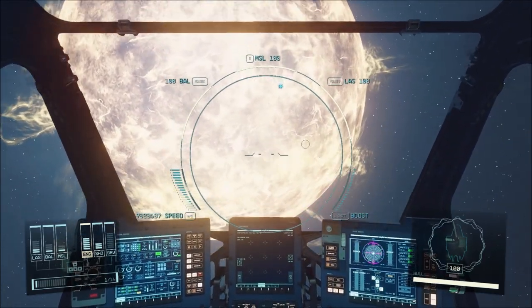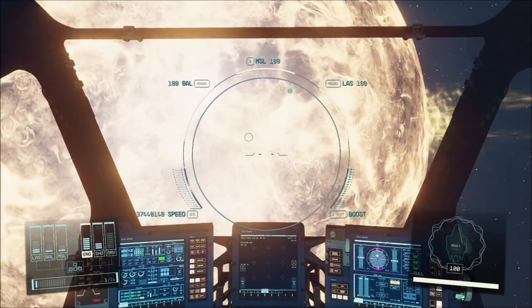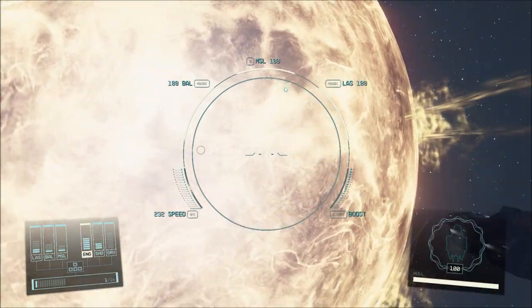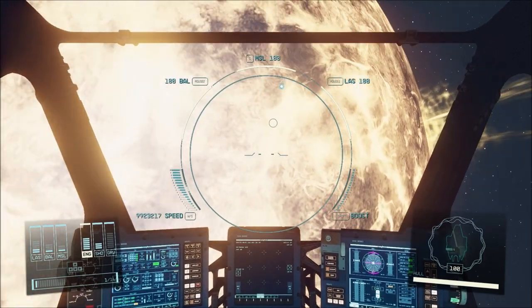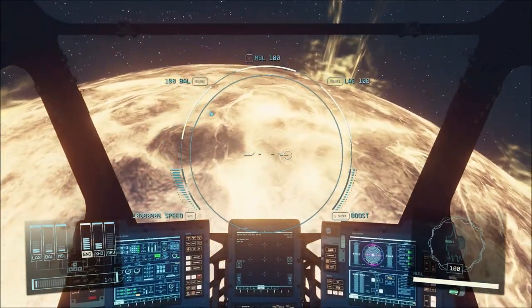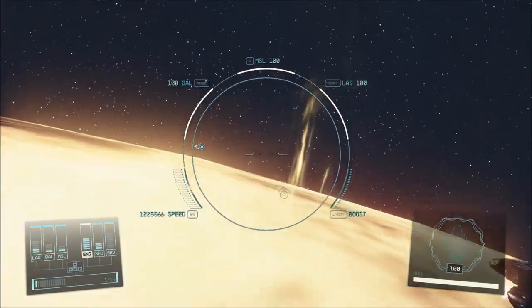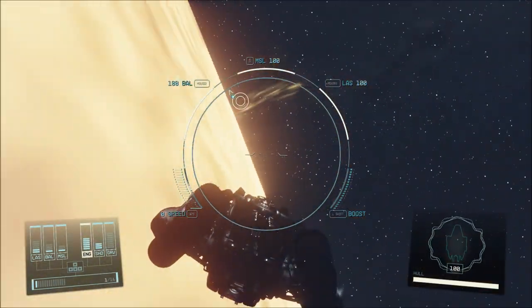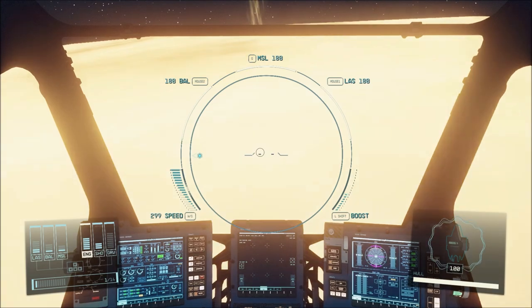The Sun is obviously not to scale — it would be a lot bigger than what we see here if we were this close in a ship. But it's still very cool, and actually pretty impressive that Bethesda added all these details to the Sun, because you're not normally supposed to fly this close and see this level of detail.